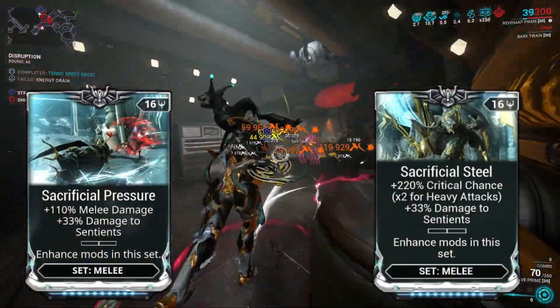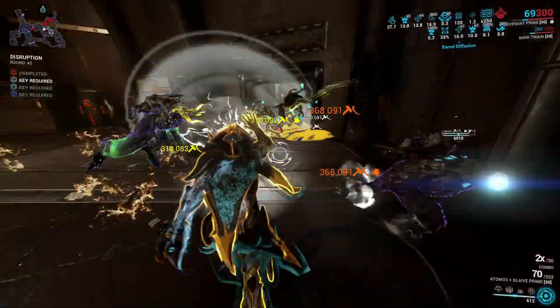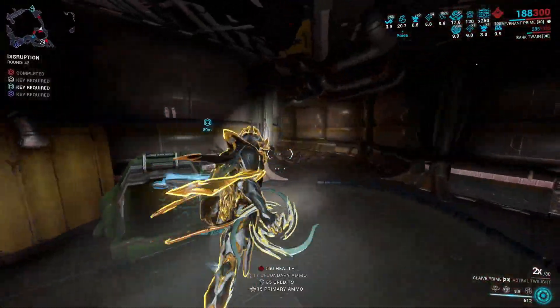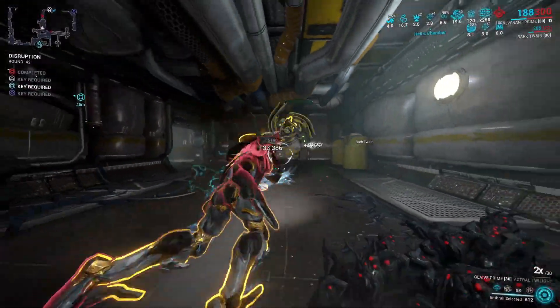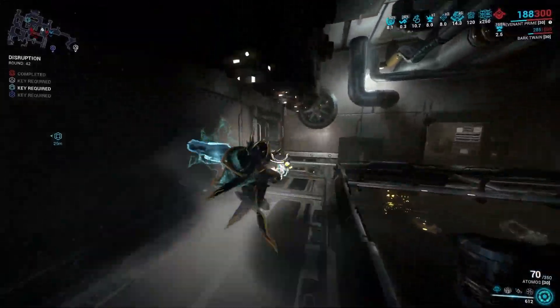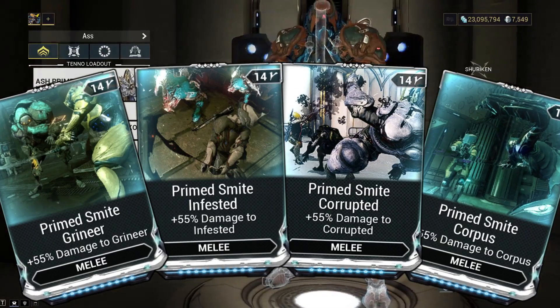Next we have the Sacrificial mods. Sacrificial Steel gives us critical chance, and this bonus is doubled for heavy attacks. When paired with Sacrificial Pressure, you get up to 550% critical chance on your Glaive throw. Also, having both Sacrificial mods gives 41% extra damage to Sentients, which functions exactly like a faction mod against Sentients — not critical, but a cool bonus.